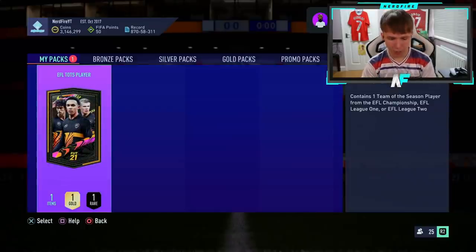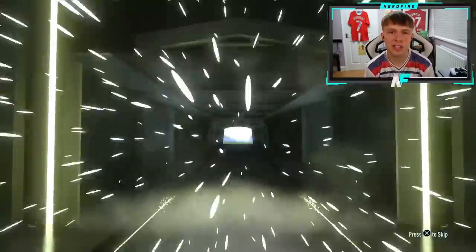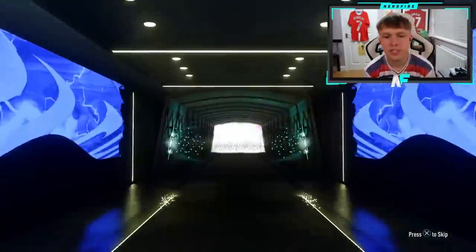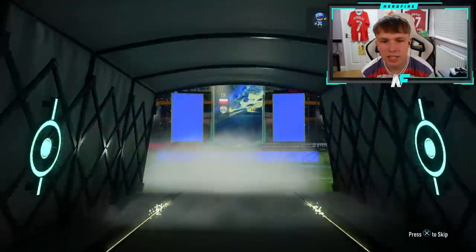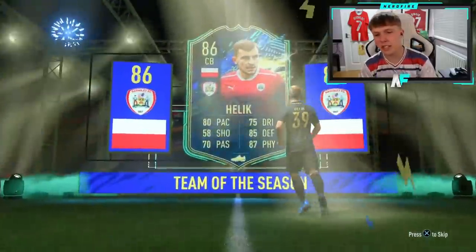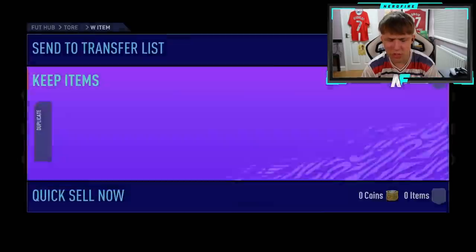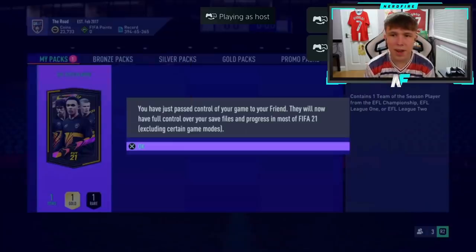Here we go — my EFL Team of the Season player pack. Let's send it, let's see what we get. Argentina is all I want — if I saw Argentina I'd cry with happiness. Oh, it's Helic — he's 86 at least, not the lowest rated. But have I already got him untradeable? He is fodder. He was fodder anyway, but he's definitely fodder now.